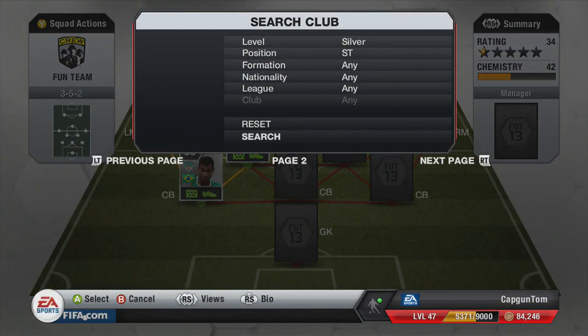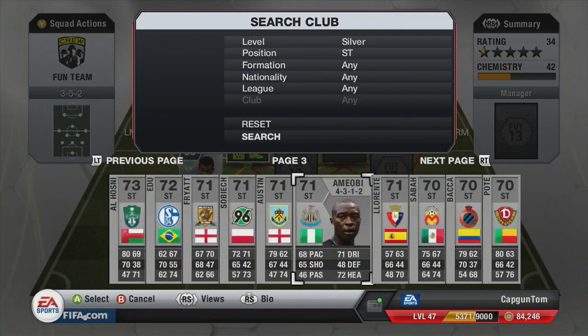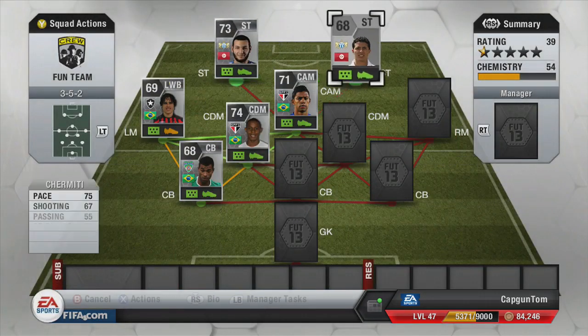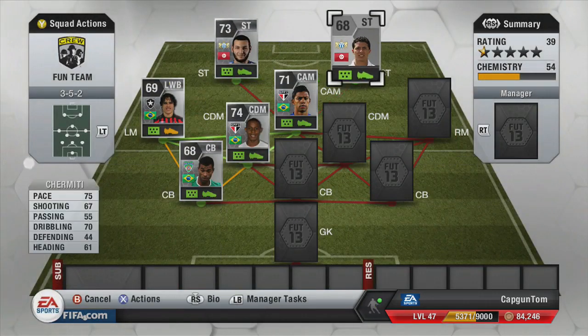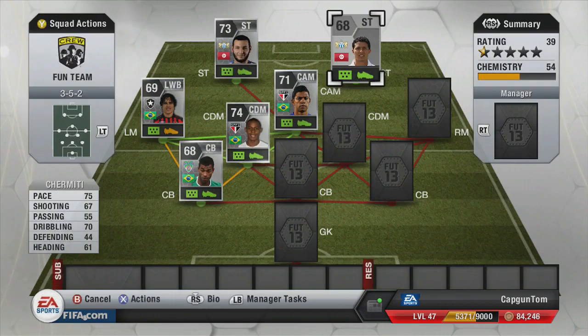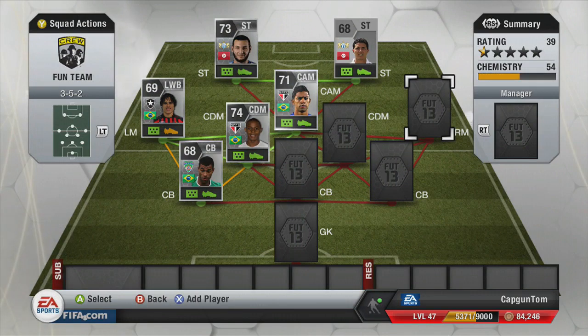His strike partner is Chamiti — another Tunisian player who plays for SC Zurich. He has 4-star skills and is left-footed, so do play him at the right striker position, otherwise you'll be on his right foot a lot of the time. Playing him on the right opens up his left foot. Those two are fantastic and you can shove them in any 3-5-2 you want because they get full chemistry anyway.